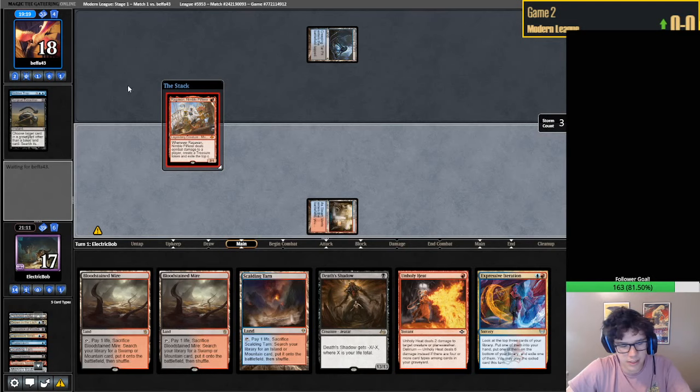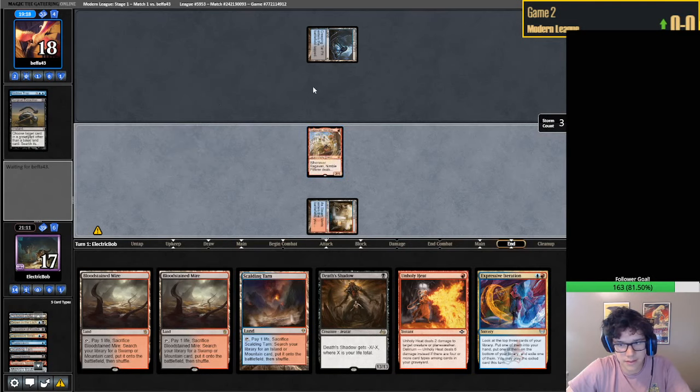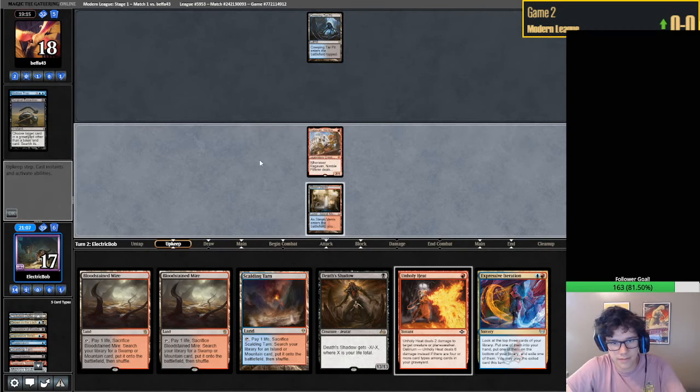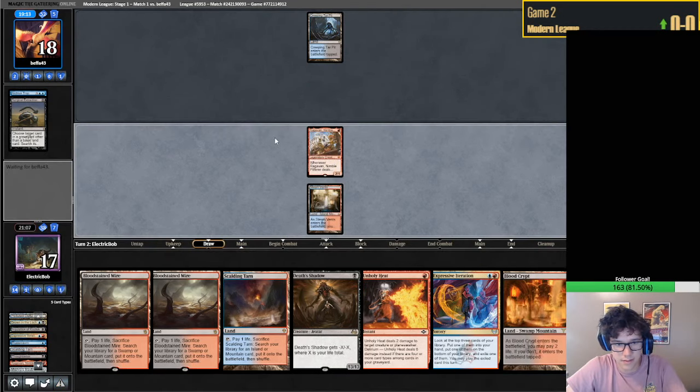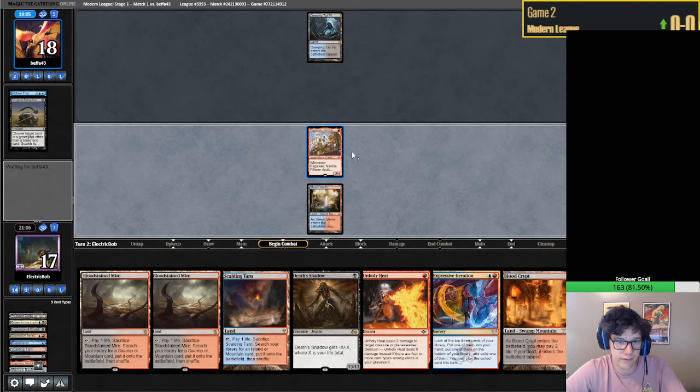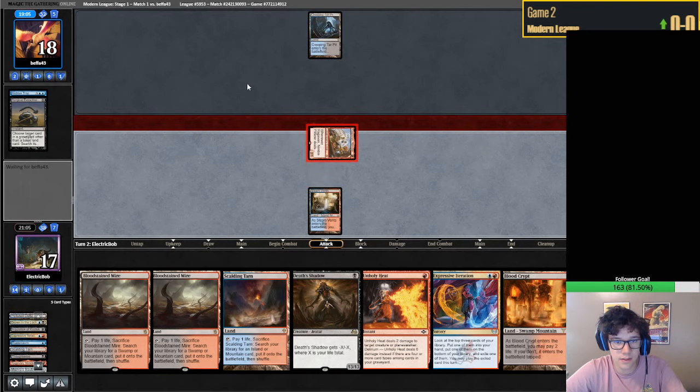Especially since we don't have any Snapcasters, there's no real reason to hit it out of our graveyard unless it could turn off Delirium - but they can't really do that. They just passed, so quite cool with me. I think we're just going Expressive Iteration here after we swing. If this connects, that's what we'll do, barring we don't hit a Jace from them.